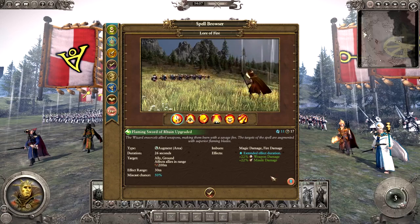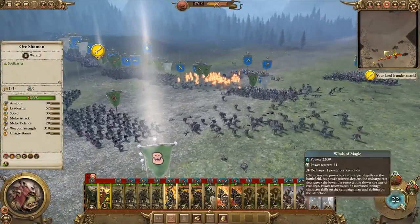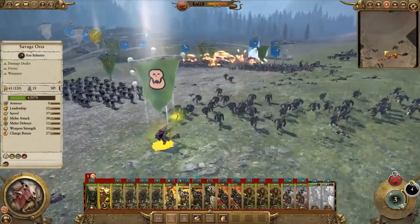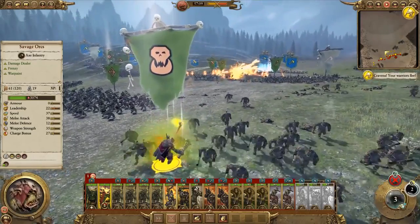Overcasting allows for greater power and duration of spells for an increased Winds of Magic cost. However, overcasting also comes with a 50% miscast chance, meaning your spellcaster could potentially harm themselves.